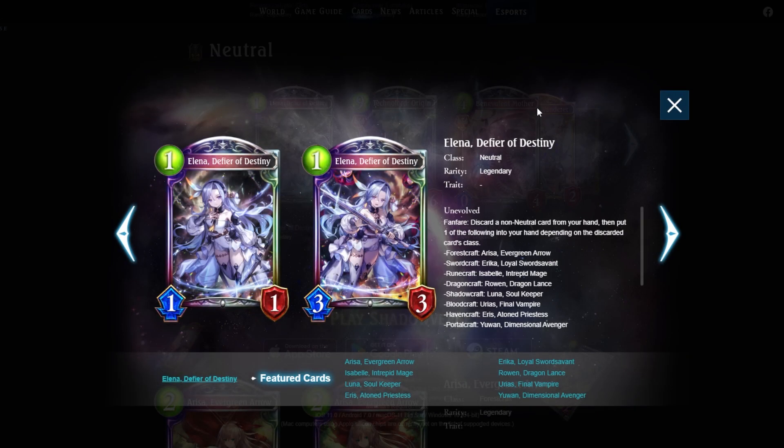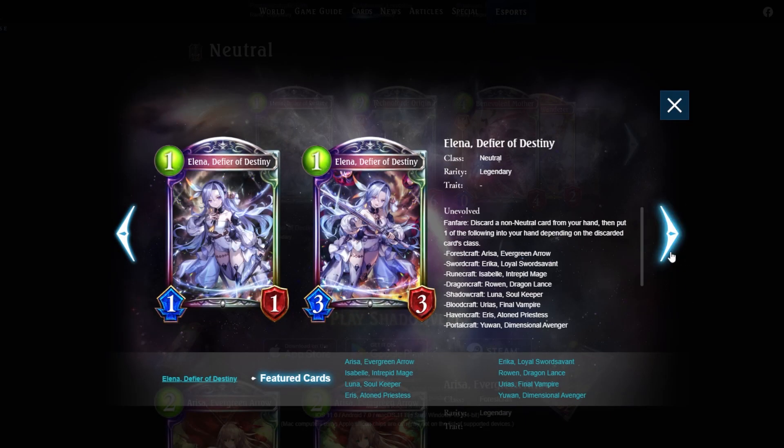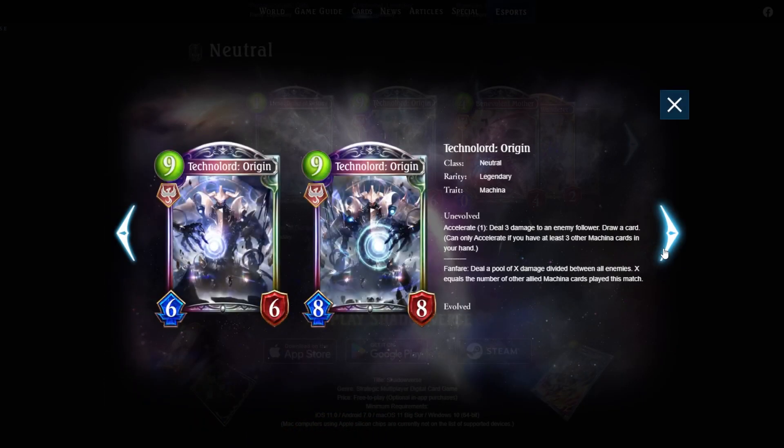That's basically all for Elena. She's a very interesting card and definitely one I'll be getting three copies of, given how much value she provides for every class. I'd give her a five out of five. You're definitely playing her in deep shadow, rough blood, rally sword, spell boost, potentially castle forest, and resonance portal. She brings so much value — just craft three copies.